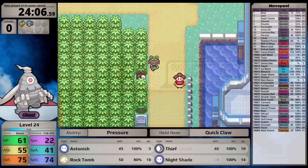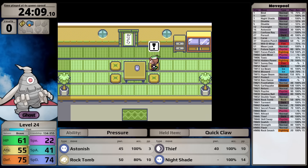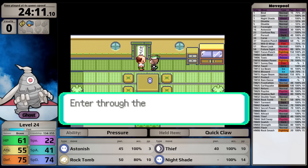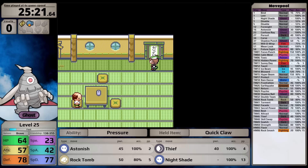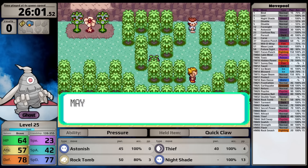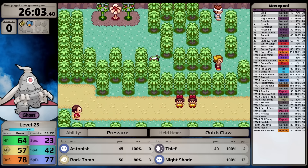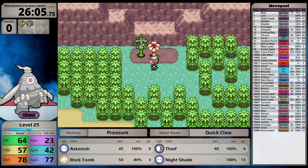I also teach Rock Tomb in place of Bind - I think I should have added this earlier for Normal-types, and it's the most powerful move I have right now. The 80% accuracy frustrates me endlessly. Heading north toward Watson, I stop by the Trick House for one extra Rare Candy. It's not super helpful with fast growth rate Pokemon, but I want to be safe in these initial playthroughs.